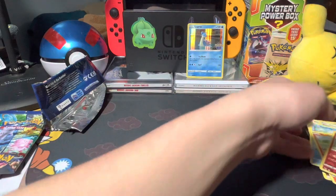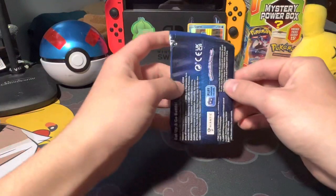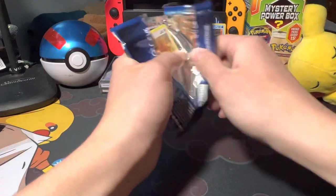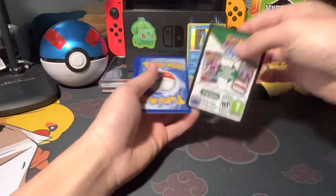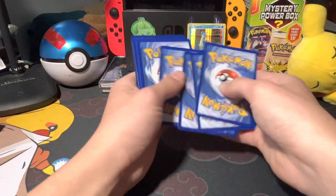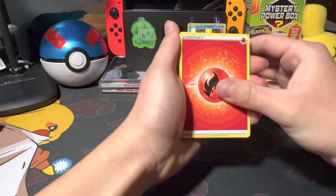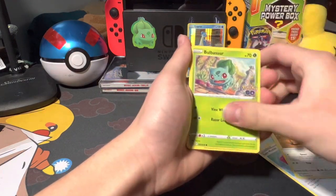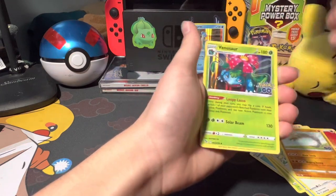Alright, putting the cards to the side. Pack two, let's go! I hope y'all are doing well — I am too. I also want to say thank you for 246 subscribers; thank you all for the support, it's beautiful and amazing. Pack two: Energy, Pheasant, Solrock, Oddish, Bulbasaur, Squirtle, Bidoof, Onix, and oh — Snorlax and Venusaur holo! That's nice.